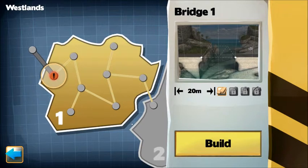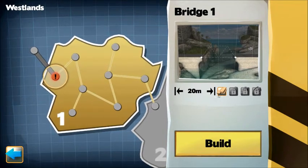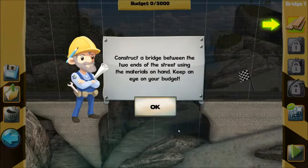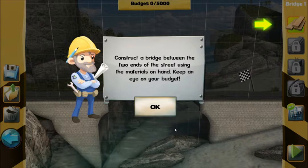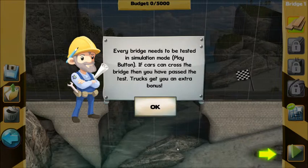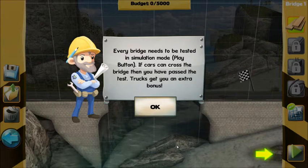So, Westlands, Bridge 1. I get what looks like wooden planks and it's 20 metres, so let's build. Construct a bridge between the two ends of the street using materials on hand — keep an eye on your budget. Set construction elements in the construction plane with your left mouse button, and right click to release or remove elements. Every bridge needs to be tested in simulation mode — play button. If cars can cross the bridge then you've passed the test. Trucks get you an extra bonus.